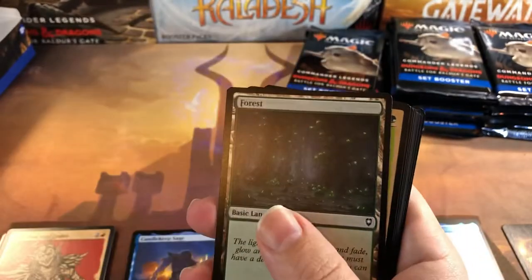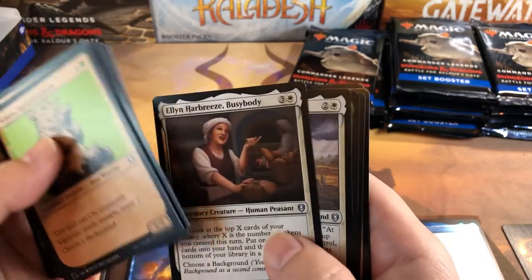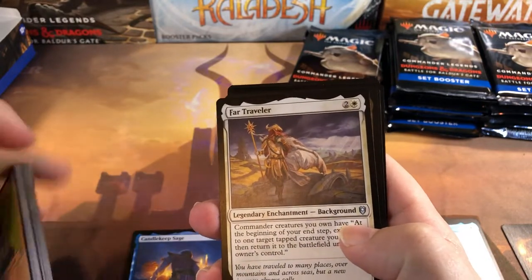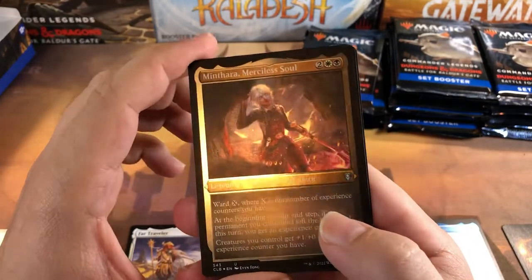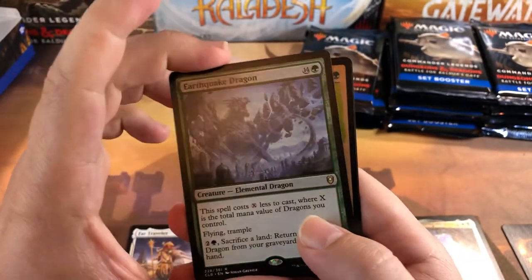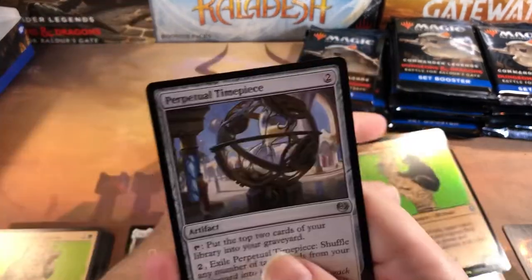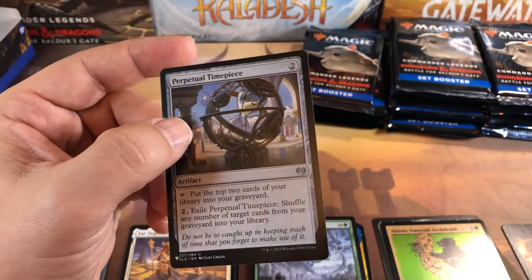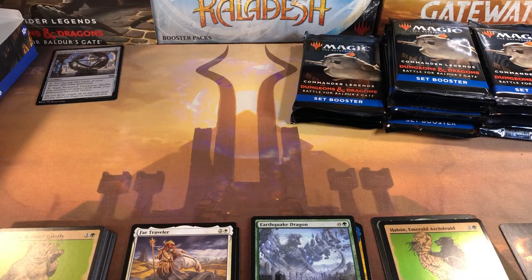Showcases, commons — nobody cares about any of that until we get to the background. There's the background: Far Traveler. Then our etched foil is Minthara, Merciless Soul — an uncommon. Doing uncommons in the etching is goofy; those should just be rares and mythics. Earthquake Dragon for a rare, and a rear foil. Perpetual Timepiece for our first list card, from Kaladesh — an uncommon.